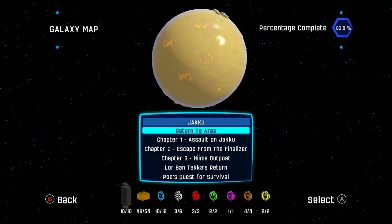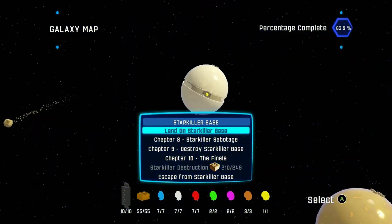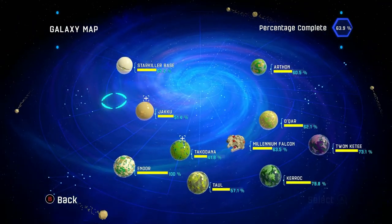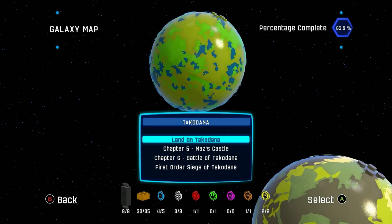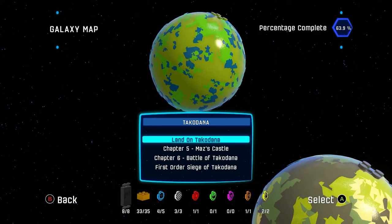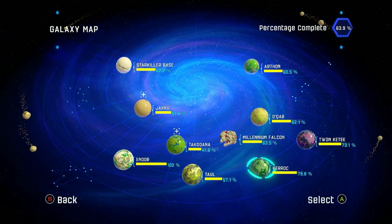We are a lot closer to completing this game than the Clone Wars. Jakku, which was the planet we were furthest behind on, we have two more general missions plus three more races to do. Beyond that planet, Starkiller is done. Takodana has one more general and one more resistance — so two more things to do on Takodana.